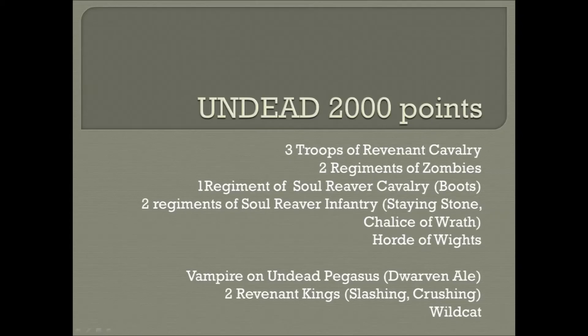The scenario is Salt the Earth. I totally ripped off most of this list from Tom Annis and his undead army he was taking to a tournament this week. It starts off with three troops of Revenant Cavalry, two regiments of Zombies, one regiment of Soul Reaver Cavalry with the J-Boots, two regiments of Soul Reaver Infantry, the Stained Stone and the Chalice of Wrath, a Horde of Whites, a Vampire on Undead Pegasus with the Dwarven Ale, and two Revenant Kings — one with the Mace of Crushing and the other with the Sword of Slashing — plus the Wildcat. This list isn't exactly like Tom's because I didn't have the models for a second Horde of Whites, so I replaced them with my Soul Reaver Cavalry, which is about the same amount of points.